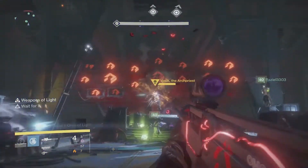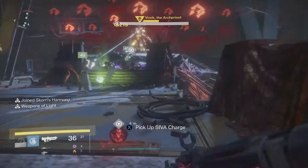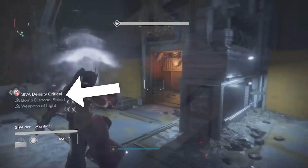Instead, let's have two players called player A and player B be assigned the role of bomb carrier. Player A is going to take one of the SIVA charges and player B is going to take the other. Hold onto them until Vosik begins his sweeping move where the SIVA density becomes critical.